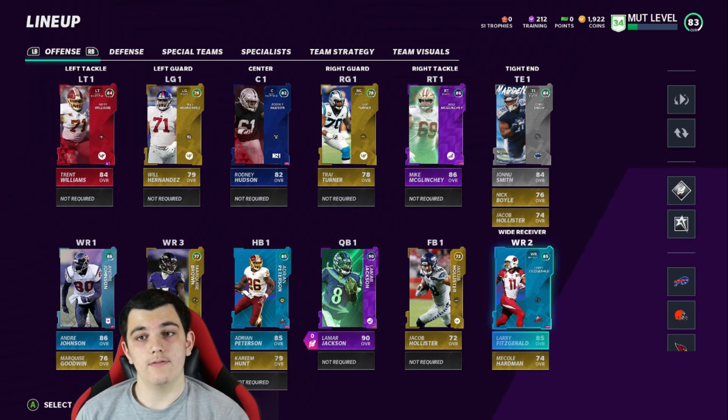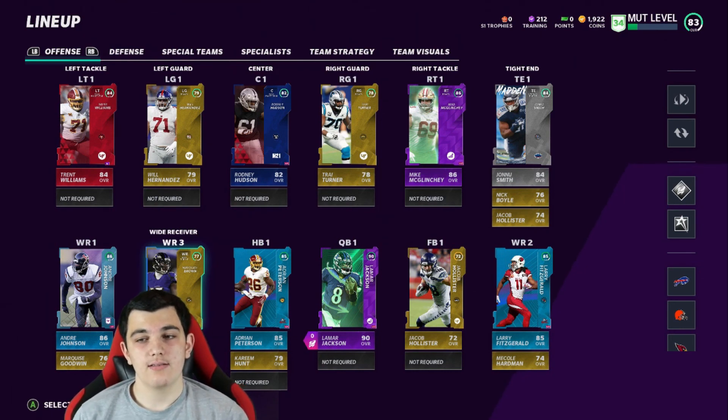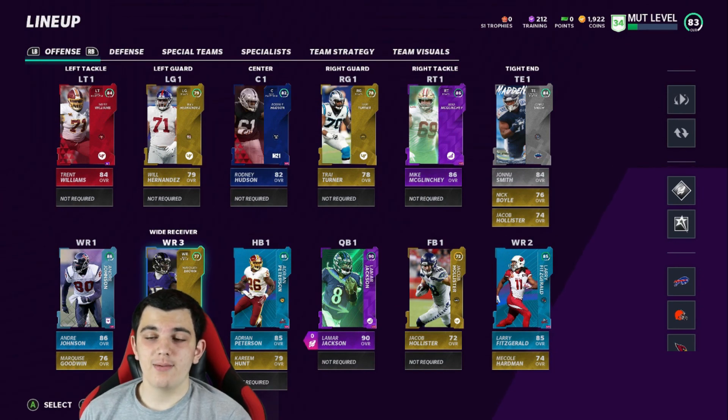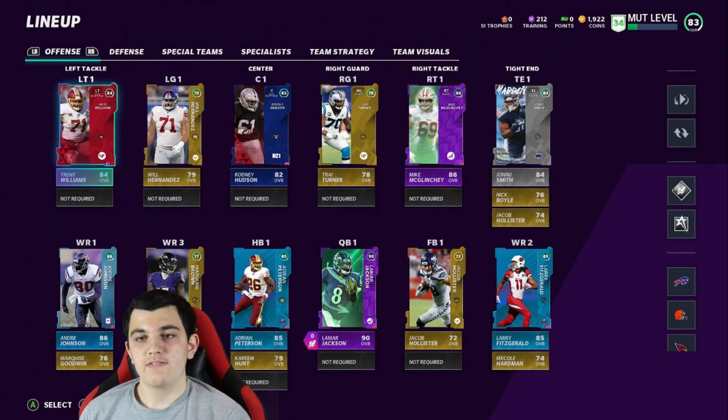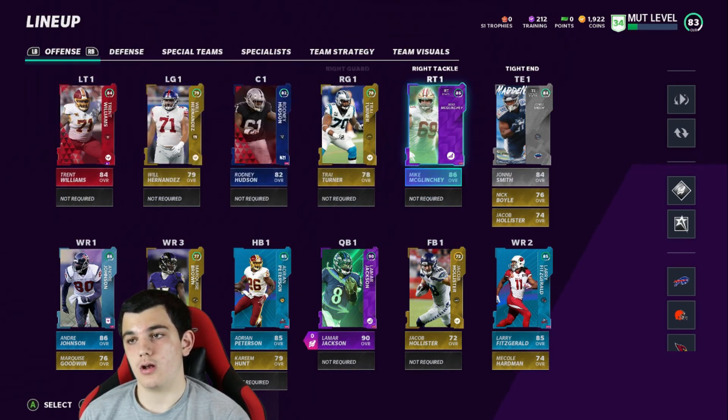It's a lot easier to get your MUT level up this year — it's just so much quicker. Larry Fitzgerald, 85 overall, got him from the solos. Fullback is just a tight end there; I'm not buying a fullback. Wide receiver three, I have gold Marquise Brown. He's really good — I probably will upgrade that position soon, but he's there for his speed. Left tackle I have Trent Williams, I actually pulled him in my pre-order packs. Will Hernandez, Rodney Hudson was from the pre-order packs, Trey Turner and Mike McGlinchey.